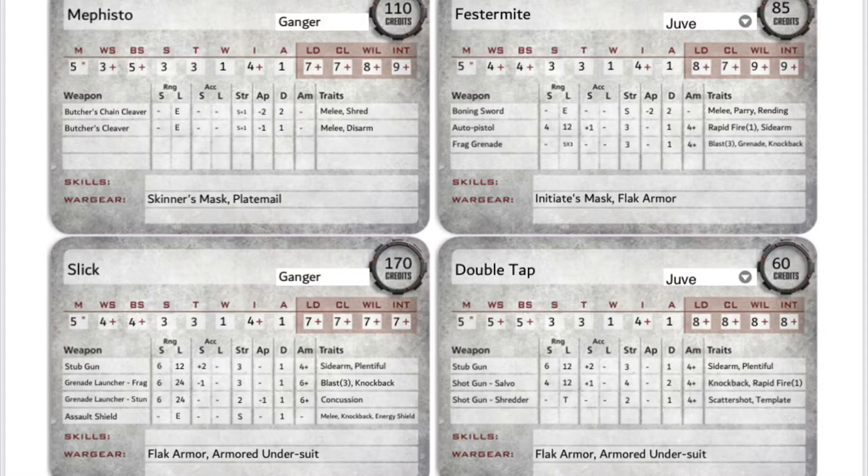Mephisto is equipped with a Butcher's Chain Cleaver and Butcher's Cleaver. The S and L under range denote short range and long range in inches, and E specifies this is a close combat only weapon. The next S and L under accuracy denote any bonus for attacking at that range. The weapons have strength of S+1, meaning they take the model's base strength of 3 and add 1 for a total of 4. The AP value shows our first difference: the Butcher's Chain Cleaver is AP -2 while the Butcher's Cleaver is AP -1. AP reduces the opponent's armor save — a wound with the Chain Cleaver turns a 3+ save into a 5+ save; the regular Cleaver gives them a 4+ save.